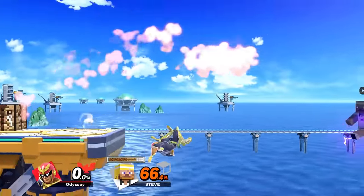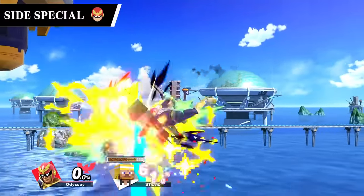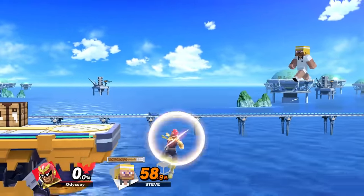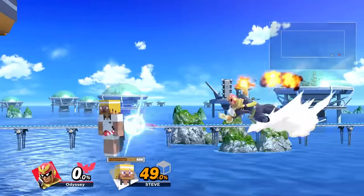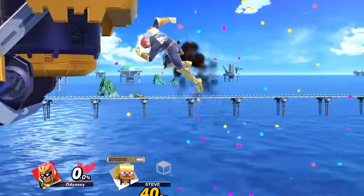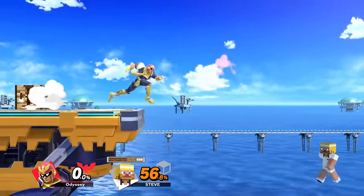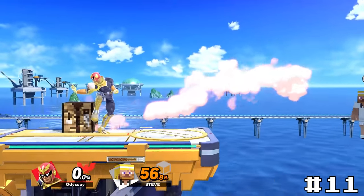For our final spike of high tier, we have Captain Falcon's side special, Raptor Boost. This one kind of works like the stall and falls that bounce off of people we've seen before. Instead of going down though, this will move sideways, and if you miss, you'll enter freefall — giving this move a big risk factor, but also additional utility as it can help you recover from down low if your opponent is there as well. My favorite way to use this move is to bait people into making them try to edgeguard me, much like Kirby's. So for all of this, it'll take number 11.